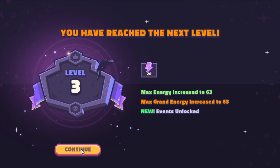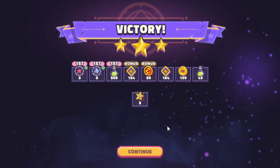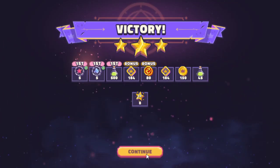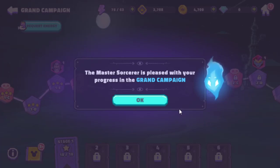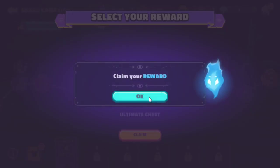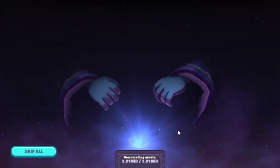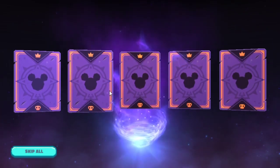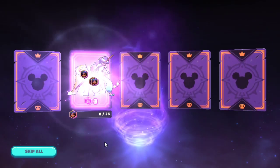Leveled up — level three. There are a lot of items you get here. Massive Sorcerer — pleased with your progress in the grand campaign. So there's a good campaign and an evil campaign with a fantastic prize at the end of each stage. What do we get? Give me a new hero. Oh — gacha loot boxes.